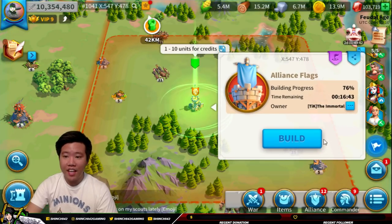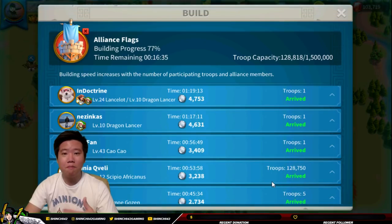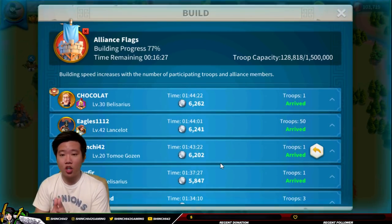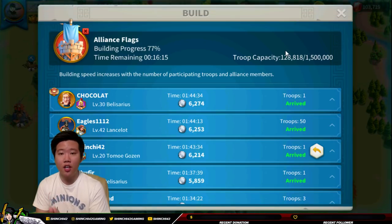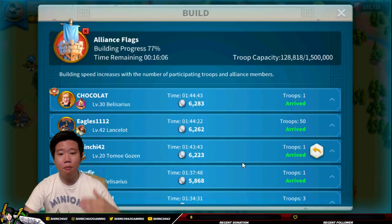So I have the flag here and if you click build, as you can see we've sent 1 unit here. Someone had sent 100, which messes things up for us, but we have to talk to her and make sure only one unit is sent when we're trying to build a flag. When we put a marker, members should look at the marker and send only the specific amount of units that have been requested. As you can see, we've sent fewer units and what happens is the building time is shorter.